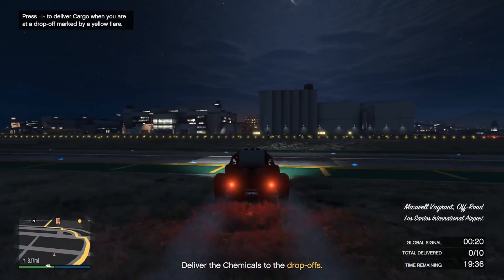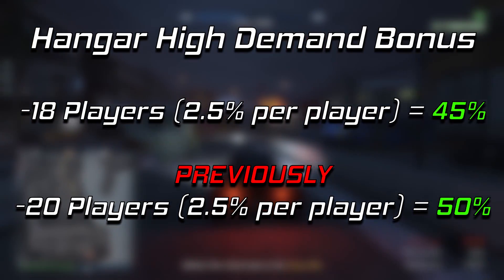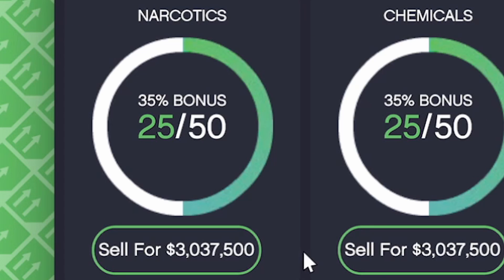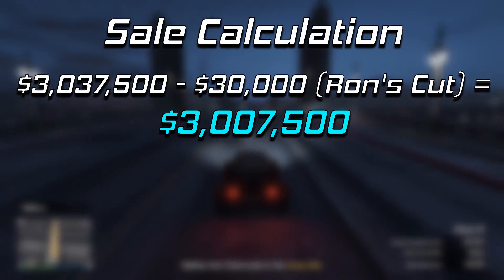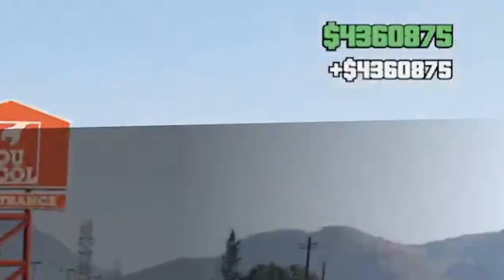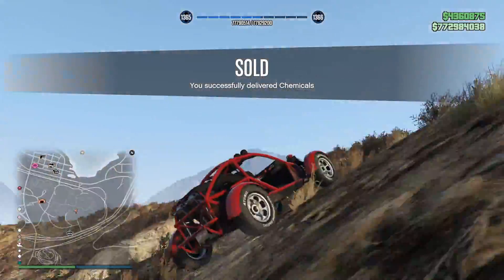Speaking of the high demand bonus, Rockstar recently changed how it works with the hangar due to an issue where players were reaching their earnings cap and getting no money from sales. The maximum high demand bonus now requires 18 other players in the session as opposed to 20, which is a 5% difference — you can only get 45% more cash rather than 50%. In the footage shown, the normal sale amount without the high demand bonus was $3,037,500. After subtracting Ron's cut of $30K before the bonus kicks in, multiplying by 1.45 gives a final sale of $4,360,875 in a lobby of 18 or more players. Note these values reflect triple money being active right now.